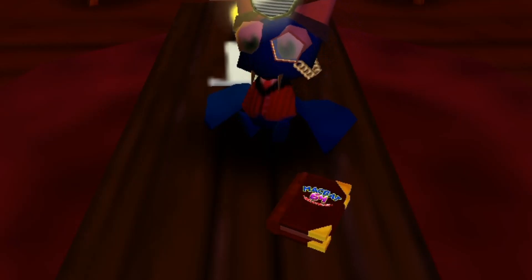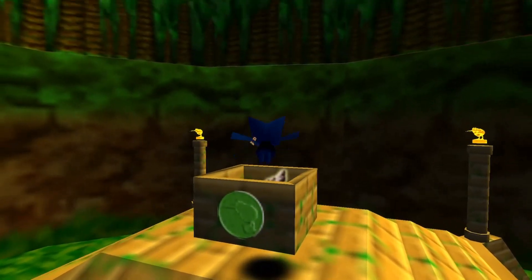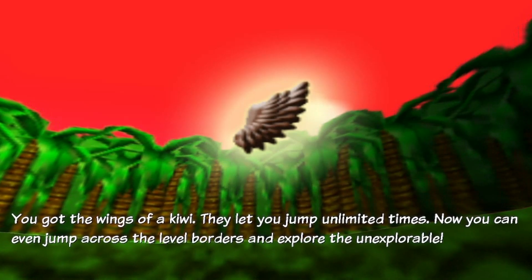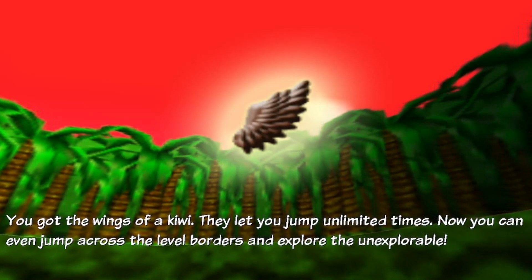Also, the new bonus level book doesn't actually appear on the same table as the main level book, hinting more towards the fact that we've entered an entirely different game. After collecting all four statues, we get access to unlimited flying — meaning we can now explore places our imagination could only dream of. This involves going out of bounds, just discovering more of the skybox — but no, there are actually some things to discover using this new infinite flying feature.